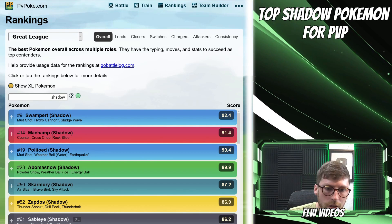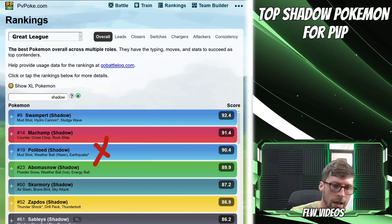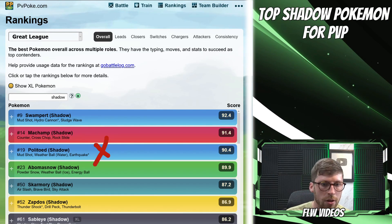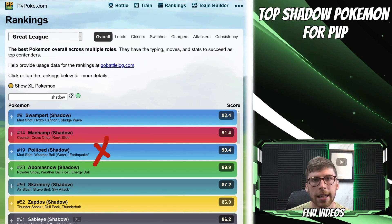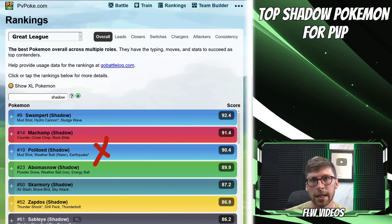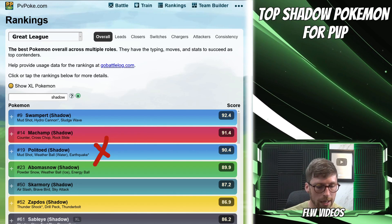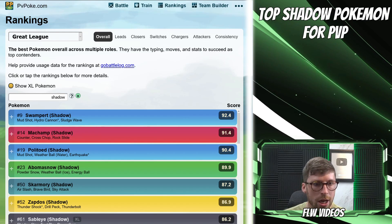Politoad is probably not the best investment here because it requires an Elite Charge TM to access the legacy move Earthquake, and if you have a legacy Politoad with Earthquake you can't convert it to a shadow — it doesn't work like that. Additionally, Politoad ranks pretty high in the Ultra League as well, but it doesn't require the exclusive move Earthquake to be ranked high there, so it's not the most ideal investment. And then of course we've got Machamp and Swampert.